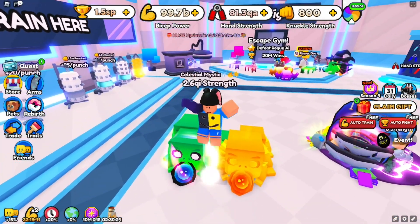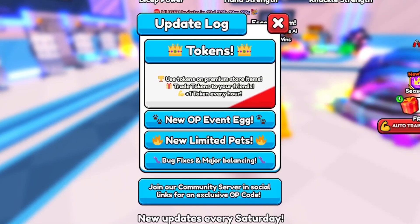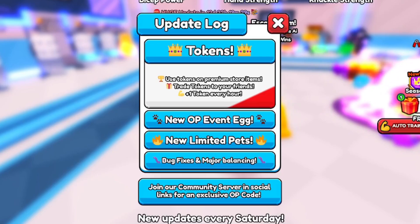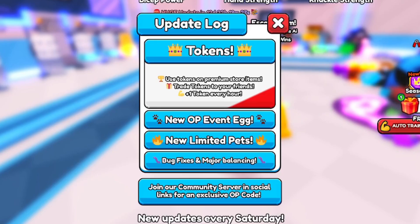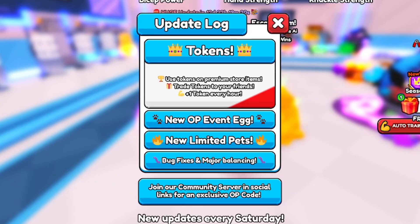We got a brand new update, so let's go over the update log. This is the token update patch note: you can use a token on store premium items, you can trade tokens, and you get one token every hour — meaning every hour you play the game you earn a new token.